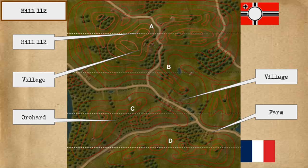This is a map of the battle space, overlaid with terrain features in red. The area is dominated by a series of successive ridgelines, marked here with white dotted lines. The Germans hold ridgelines A and B to the north, including Hill 112 and the adjacent village. Ridgeline C, along with the village and orchard, is no man's land. The French hold ridgeline D and the farm. East-west roads follow the low ground between the ridges. The hilltops and ridgelines provide observation and fields of fire over the intervening valleys. Hill 112 has a commanding view of the area.